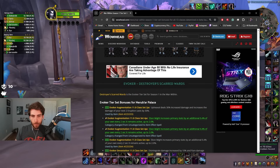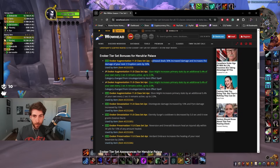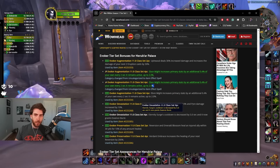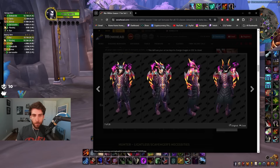Let's see Evoker. Upheaval deals 30% increased damage and increases the damage of your next two Eruptions — that is insanely good, simple but very strong. Ebon Might increases primary stat by an additional 0.4% of your own every 2 seconds it remains active. Devastation Evoker: Disintegrate damage increased by 10%, Pyre damage increased by 10%. Eternity Surge's cooldown is decreased by 5 seconds and now grants Essence Burst — that is really really strong, super good.